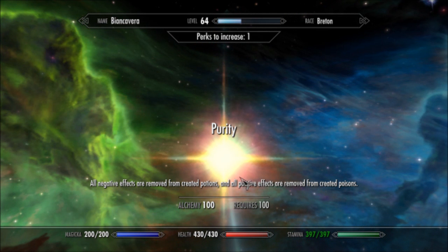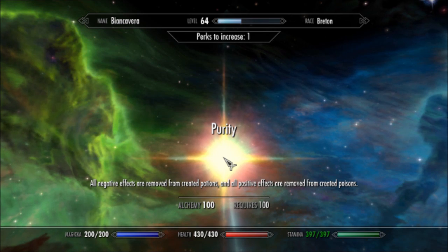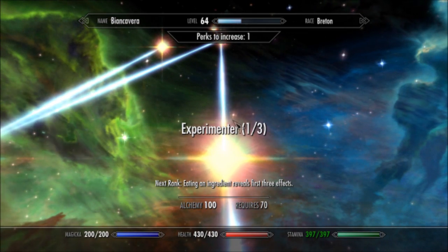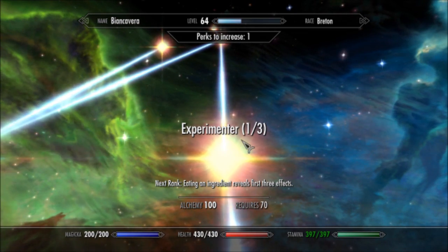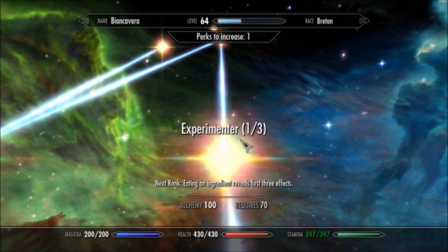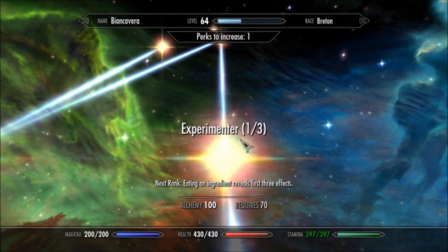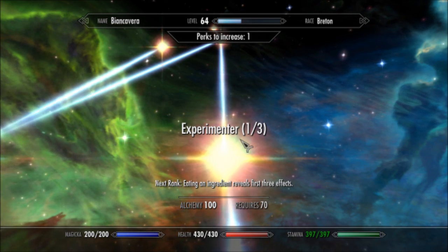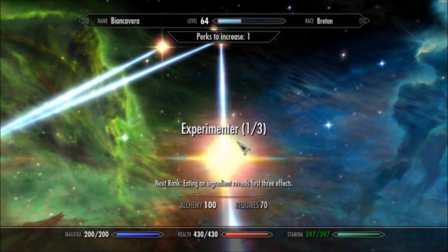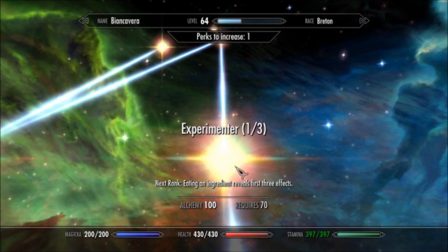Some of the perks are pretty good, especially Purity. This unlocks a few potion types that would otherwise have negative effects, or some poisons that would otherwise have positive effects that you wouldn't want. Experimenter — this perk, when you eat ingredients, will show you what they do. Normally if you just eat an ingredient it'll show you the first property, but further ranks increase that to the second, third, and ultimately all four stats. If you're a purist and don't wish to look up what ingredients do, no harm in doing this. It may require Alchemy 100 to get all four ingredients shown.